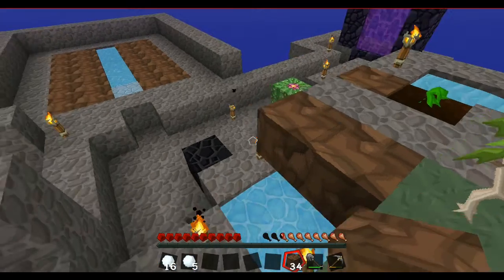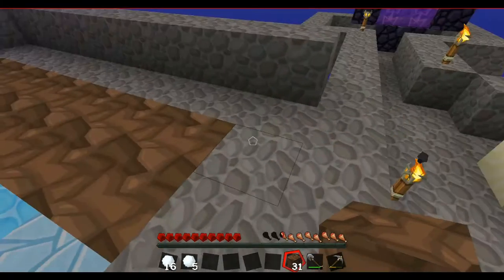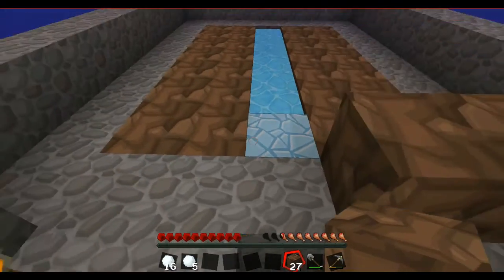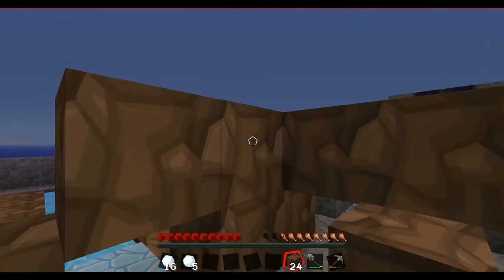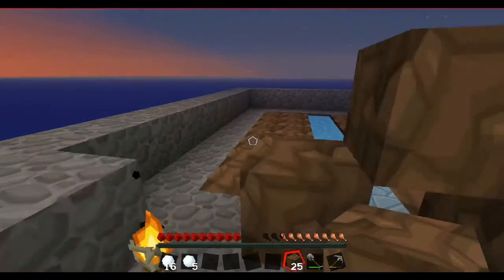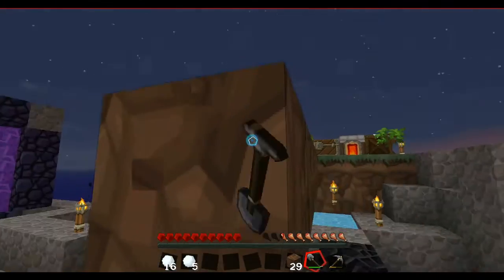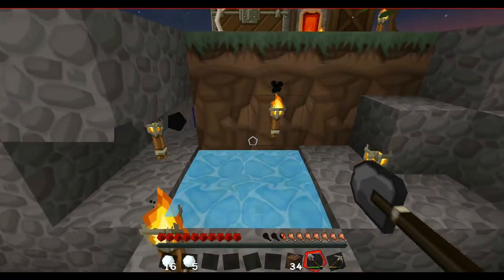And then if we put the dirt here, we'll see what I'm doing in a minute. We're gonna bridge over like that. So we can take that one out. Because I - what am I doing? I don't need this to be grass. What am I even thinking? I'm clearly not thinking. Don't know what I'm doing, except for being an idiot.